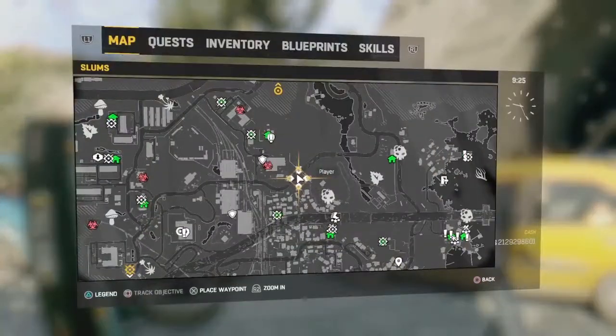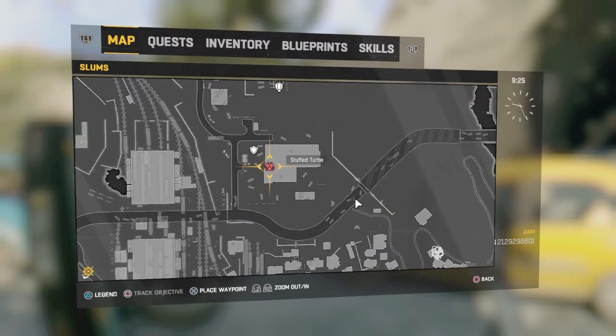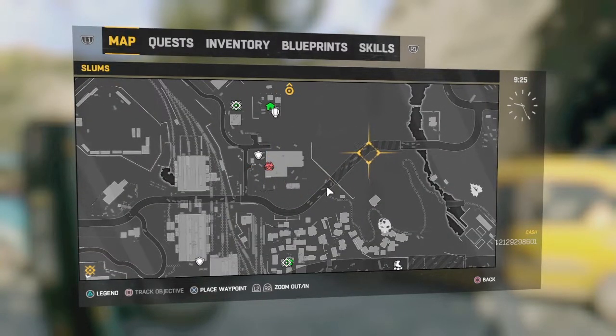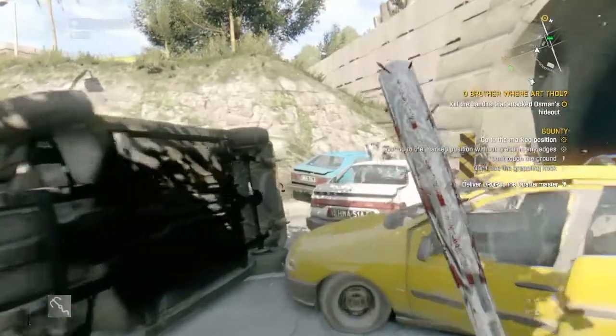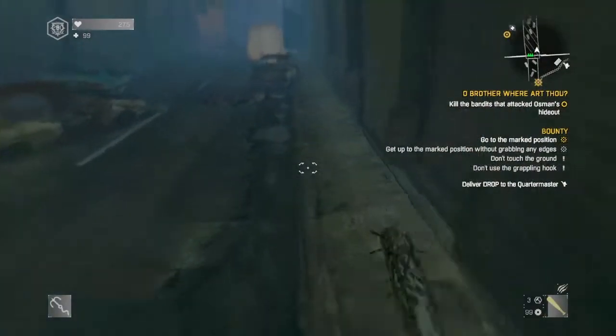So what we're going to do — we're right by the market, the supermarket over here. Right by it there's a glitch you can do in this tunnel that allows you to get out of the map. It's really cool. I love it because I pretty much do it on any type of location.